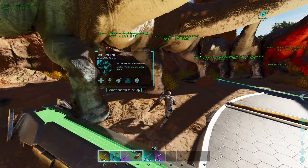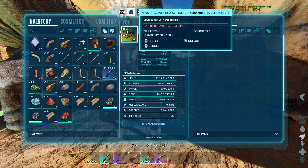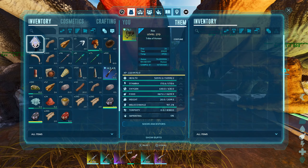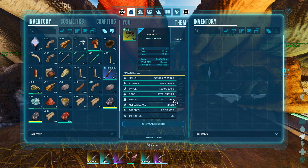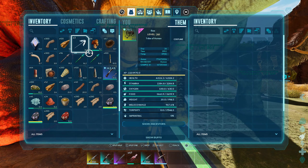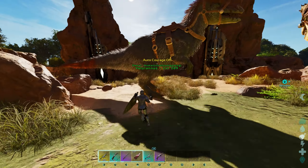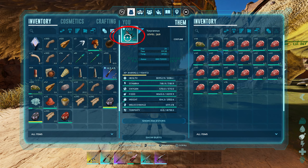If you have super stats and your Rexes can hit 60k HP with fewer levels put into them, then you can afford to have more points in melee or HP, but just make sure you hit those marks. Remember, this is my minimal build so everyone can do it, especially solo — no fancy Rexes, no fancy mutations, just base gain wild tame dinos.